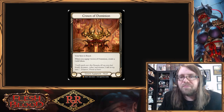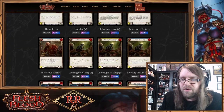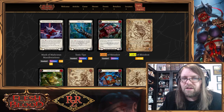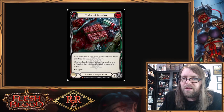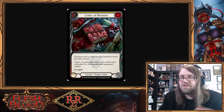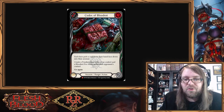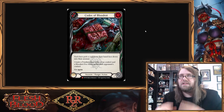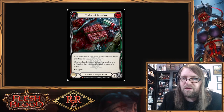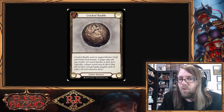There are also a couple of other ways to do this. Let me pull up the Outsiders page — there's another Codex this kind of works with, though it requires more setup: Codex of Blood Rot. It says each hero puts a card from their hand face down into their arsenal. So if we can get the Cracked Bobble into their hand, we can force them to put it into their arsenal with Codex of Blood Rot. Open your mind to the possibilities.